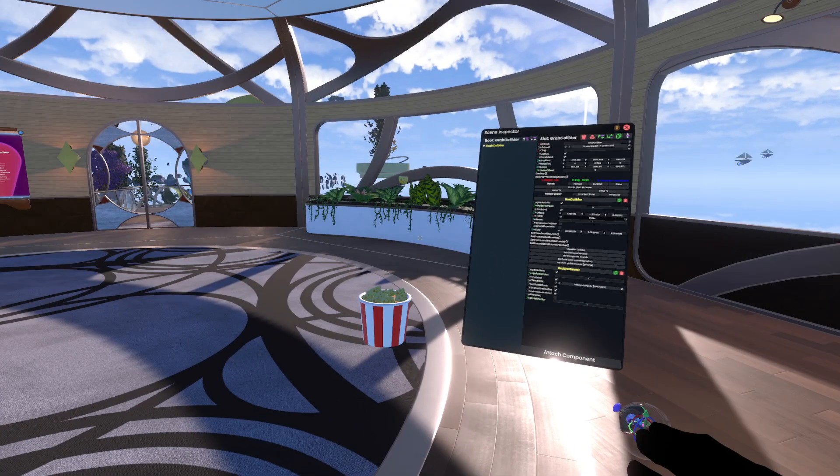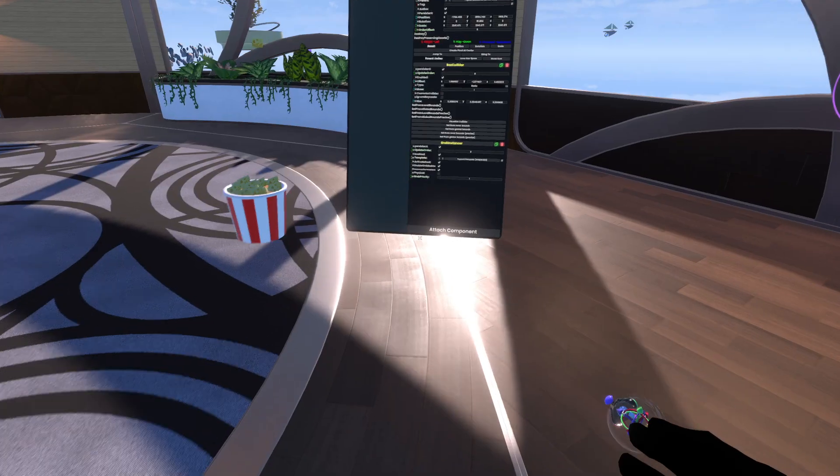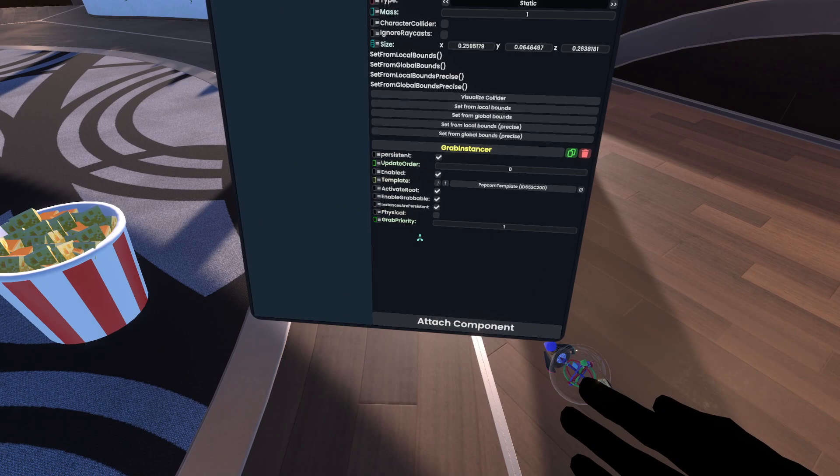Taking a quick break from many other things, just thought I'd add a quick thing to the grab-instancer that I saw in a GitHub issue. Over here we've got a new field called instances are persistent.